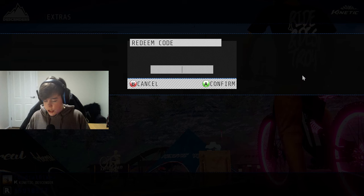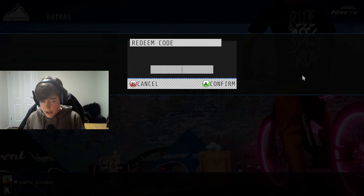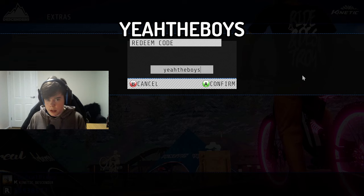The next code is 'drae' — D-R-A-E — and this is again going to give you another creator jersey. This one is honestly pretty sick in my opinion, one of the better ones. The next code is going to be 'yeahtheboys' — this is probably one of the best codes out there.